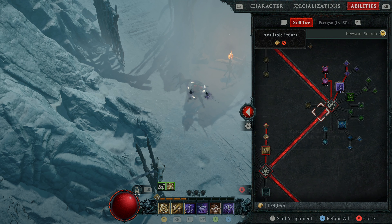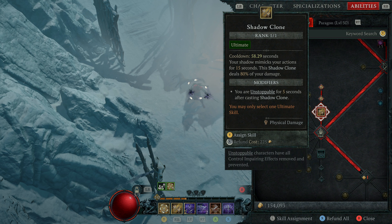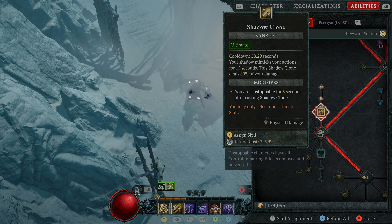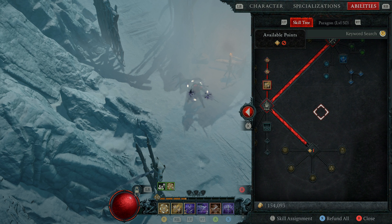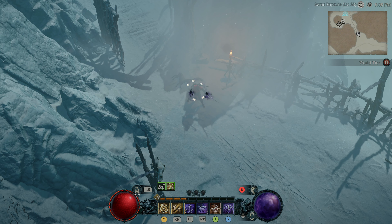Moving down to the ultimate, I'm using Shadow Clone. Shadow Clone is great for bosses or elites when you need to take them out faster, because the clone does everything you do. It says 80% of your damage, but this upgrade gives another 20%, so basically 100% of your damage. You also become unstoppable for five seconds thanks to this skill. You want to make sure you get that. The cooldown is 60 seconds but something is reducing it for me — I haven't fully decided where I'm going in this part of the tree yet.